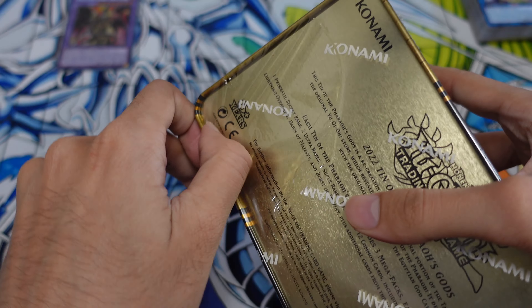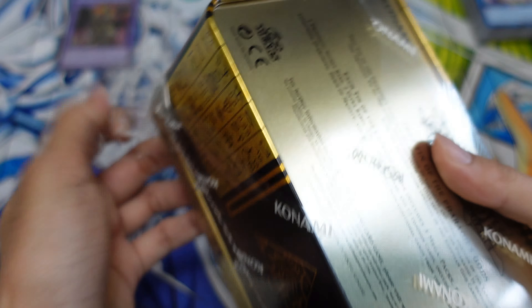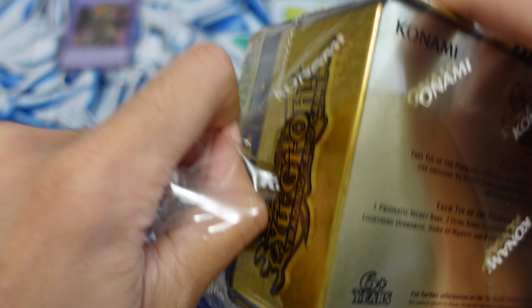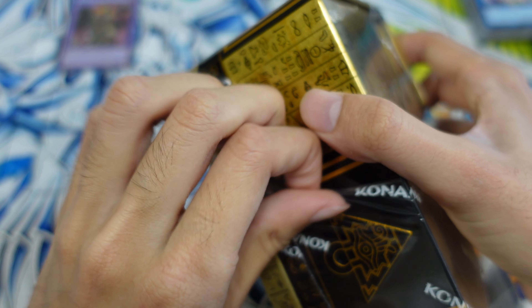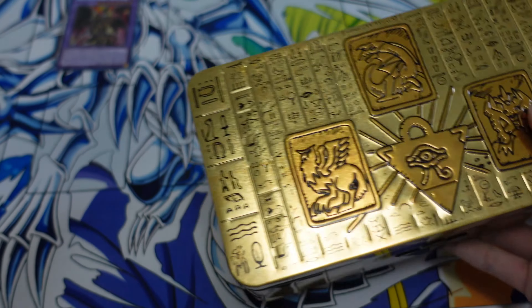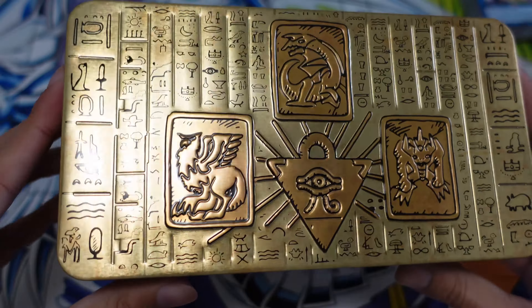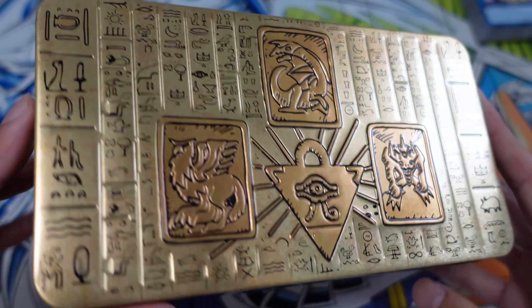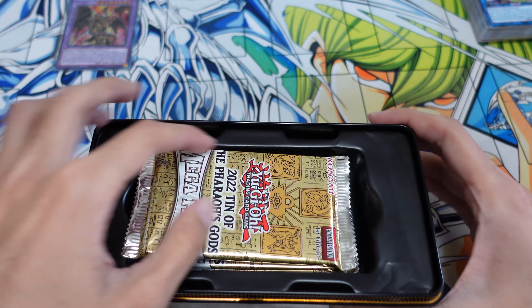I am looking for that Red Eyes Black Dragon new alternate art — technically not new but you get the gist. Really cool card. That artwork was originally printed in the Bandai OCG before it was even in the manga or the anime. Back in 1998 you could actually pull an owner's Red Eyes card before it showed up in any other form of media, which is really cool — it came to players first in physical form. Here is our second tin, let's get this open.